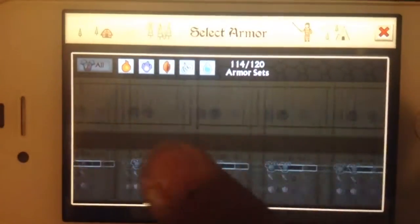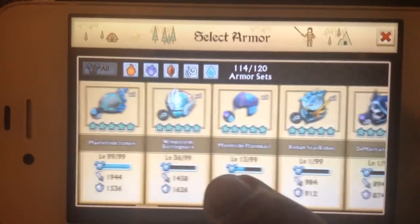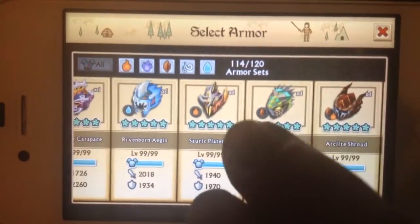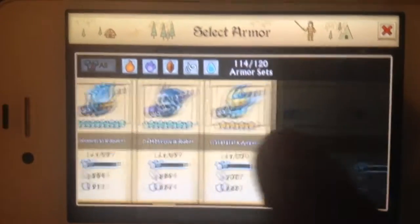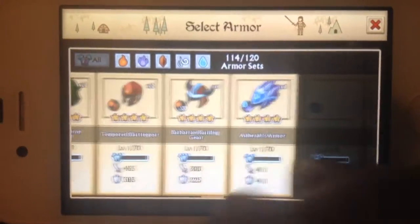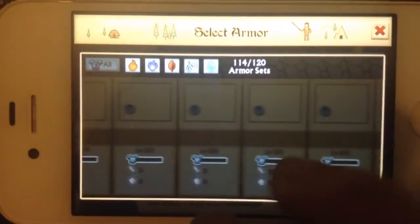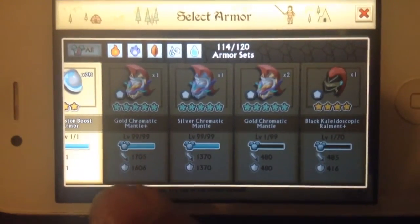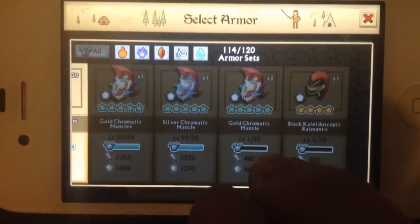I'll show you why I don't need the wind epic — it's because I have the Wingstorm Battle Gear plus Cyclone Chainmail plus. Yeah, don't really need it. I suppose another epic though. A lot of four stars to say the least, and this is the reason why I'm disappointed: one gold chromatic mantle plus, silver chromatic mantle, two gold chromatic mantles, and a black kaleidoscope plus.